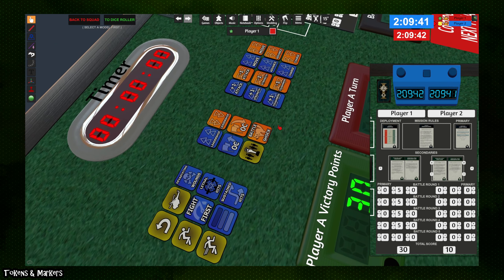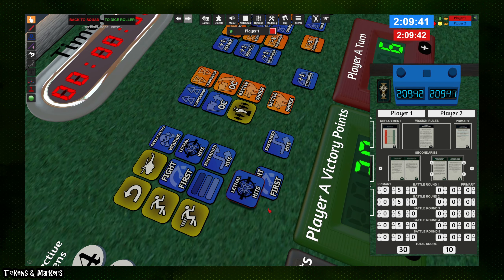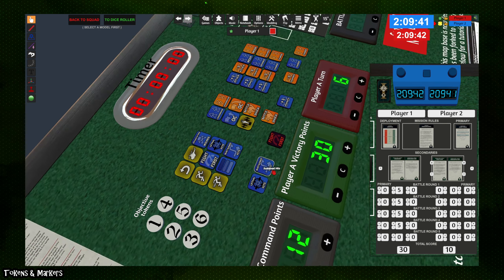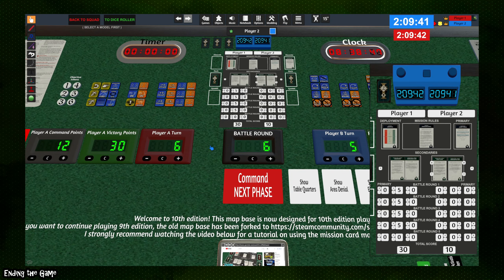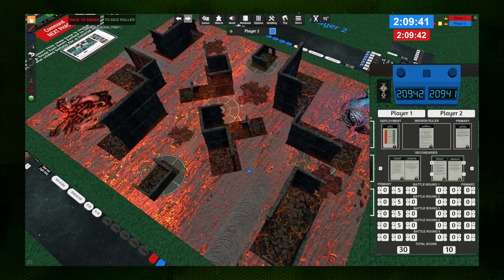The mod also includes a bunch of tokens useful for a variety of effects — statistical modifiers, buffed or debuffed rolls, Battleshock, and so on. These work like bags: left-click and drag to spawn a new token of that type. You can use the color tint effect to change the token color and click Apply to differentiate between your tokens and your opponent's. As the game moves on and players use the turn button, the battle round tracker increases every time the second player passes their turn back to the first player. Once the fifth battle round completes, a notification pops up informing you of the winner based on victory points tallied on the scoreboard.